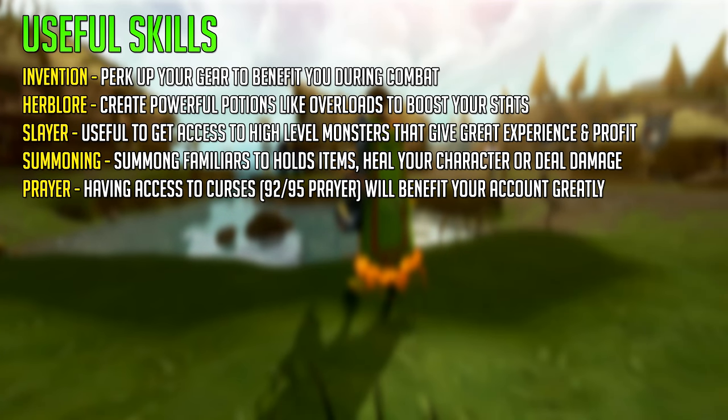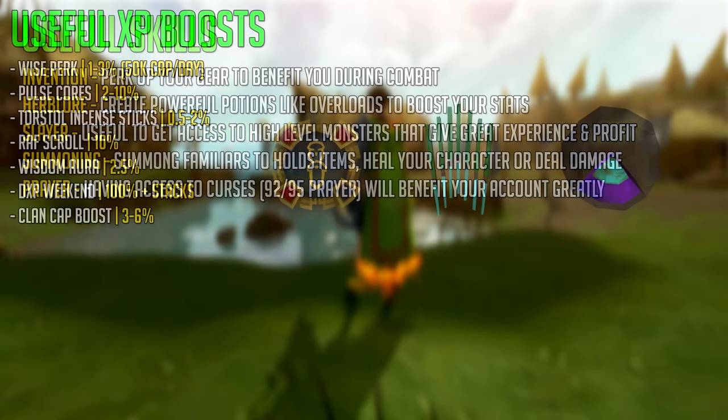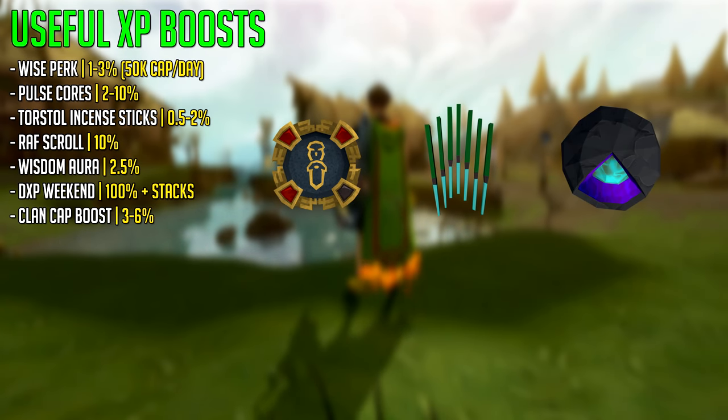There are useful skills for the ranged combat skill, much like the other combat skills. Invention is useful to perk up your gear and benefit you during combat. Herblore is useful because you can create powerful potions like overloads to boost your stats and give you various other benefits. The Slayer skill is great for access to high level monsters that give great experience, profit and charms. The Summoning skill is useful for summoning familiars. And the Prayer skill is useful for having access to curses like Soul Split or the damage-boosting curses. Some useful experience boosts are the Wise Perk, Pulse Cores, Torstol Incense Sticks, the Refer-a-Friend Scroll, the Wisdom Aura, and Double Experience Weekend.